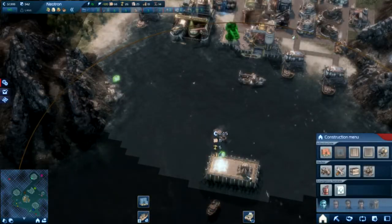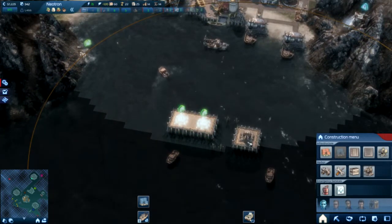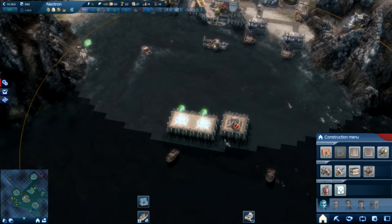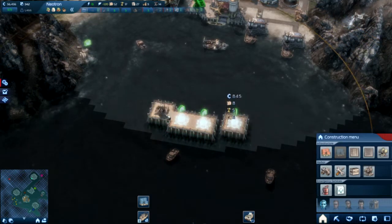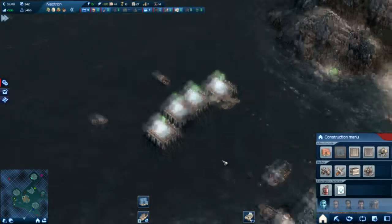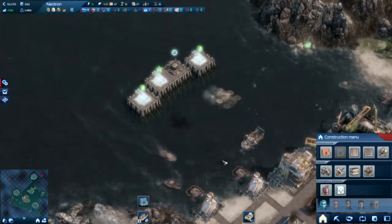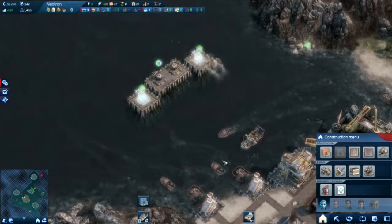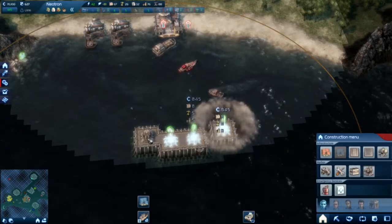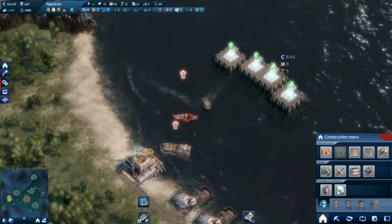Now apparently the NPCs want a piece of me, so here I am setting up my defences. I've tried a few configurations, like having them way back on the shore so the enemies come in to attack the buildings and the turrets get them. But in my experience, the best way is to put them like a sort of wall, protecting the buildings and the ships. Definitely the more the merrier when it comes to these turrets, and you always want them in range of the repair crane because they'll take a beating like nobody's business.